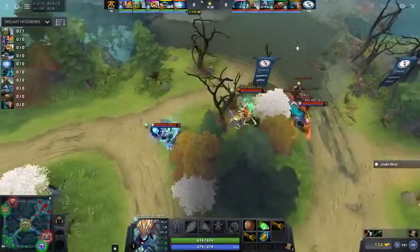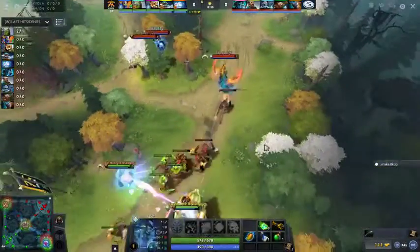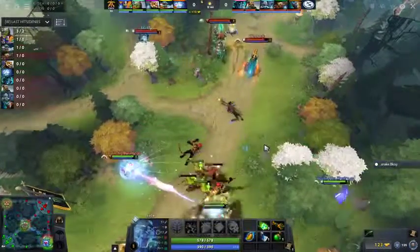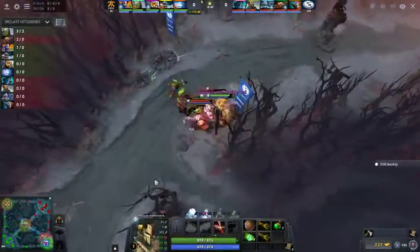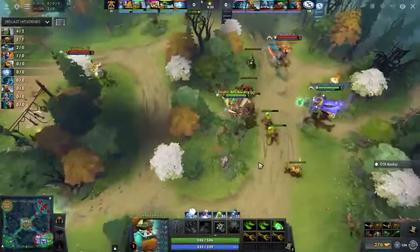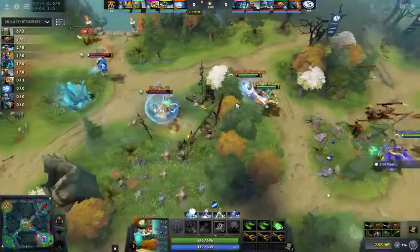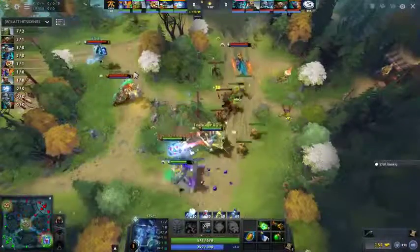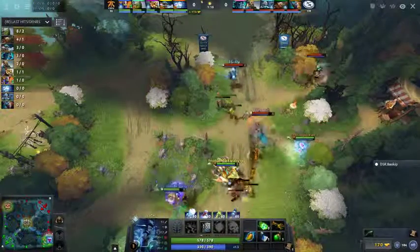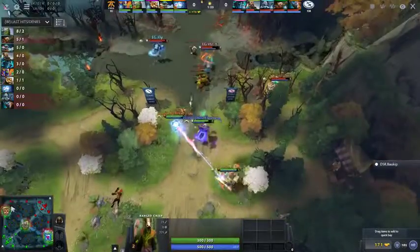One thing I like from the EG lineup is the potential with Empower to get Arteezy a little bit of farm — he'll likely skip the Battle Fury. Fly is going to put that Frost Shield on Arteezy, who can use Phantom Strike to go in with Frost Shield on top, getting some earlier aggression out. Fnatic is playing this bottom lane interestingly: MP pops Flak immediately and shoves out the wave. They want the creeps constantly pressuring, on their side, with no opportunity for EG to start chasing.